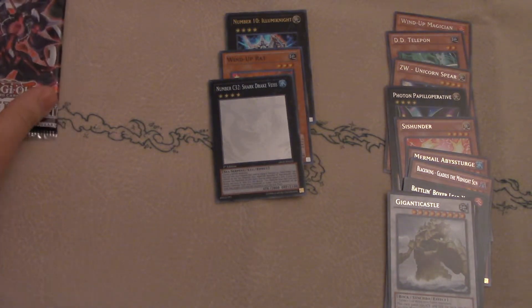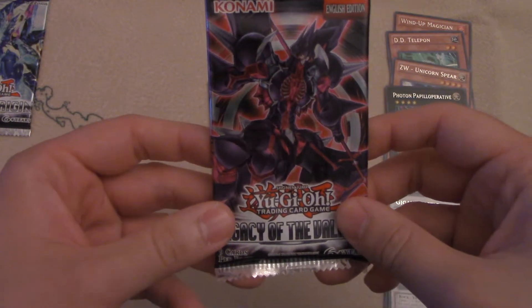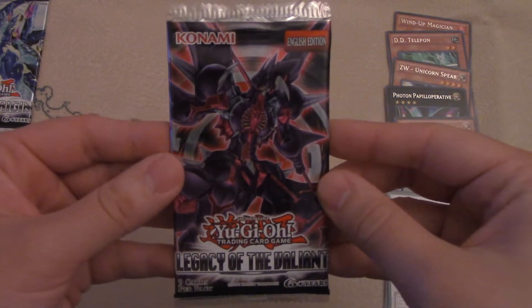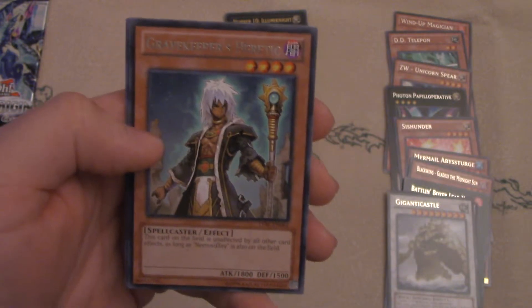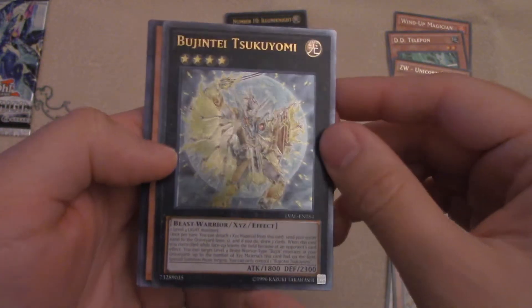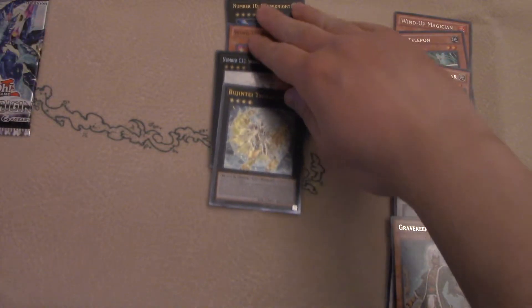Next we have Legacy of the Valiant. Sylvans were introduced and were getting a lot of hype for a little bit. Also Number 101 Silent Honor ARK was in this set, along with Evilswarm Exciton Knight — which is now banned but would still be cool to pull. 101 is always good to get; it fell out of favor for a bit but then came back after Exciton Knight got banned. We got a Gravekeeper's Heretic, and an Ultra Rare — a Bujintei Tsukuyomi, which is Bujin's souped-up version. Pretty cool — pulled one of every rarity except Secret Rare.